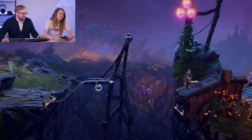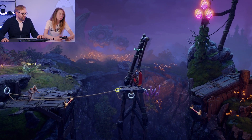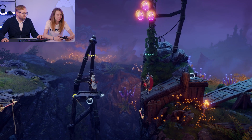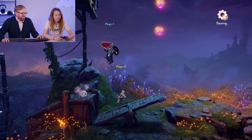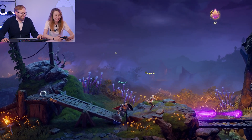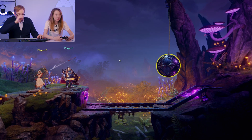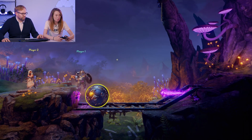Come closer, please. Please don't go that way. There you go. And then we'll shoot it together. Lovely. Do you want those? Yes please. Nice. I need your shield again. There we go. Nice. So that means you can roll along with it.